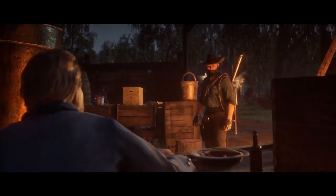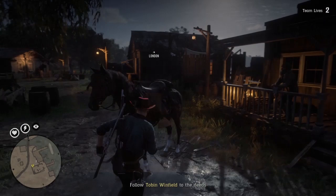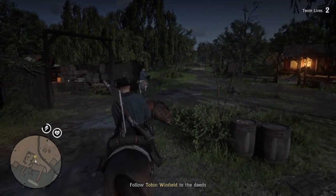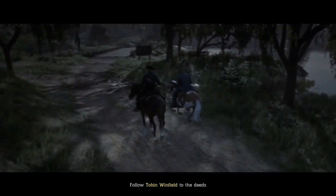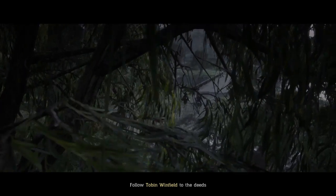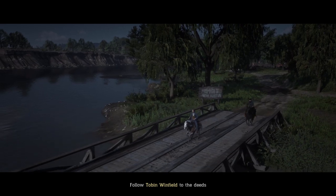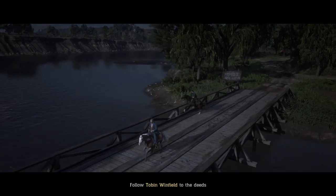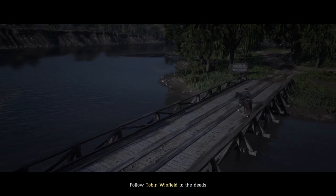After he pops out, he explains that you shouldn't kill him, and they'll give you the deeds in exchange for protecting him. At this point, call your horse and you'll ride alongside him while he takes you to where the deeds are hidden under a rock. It does look cooler if you hold X and go into cinematic mode to get some cooler shots, especially if you're making a YouTube video — but make sure you can actually handle your horse when in cinematic mode.